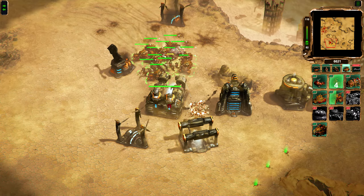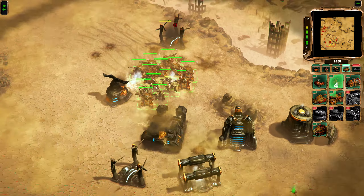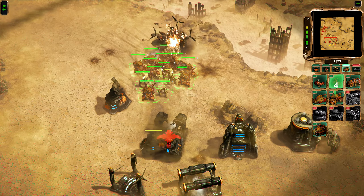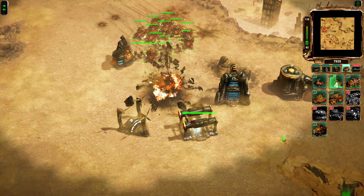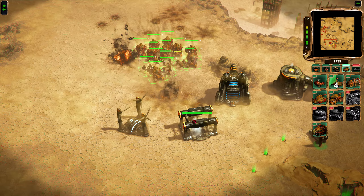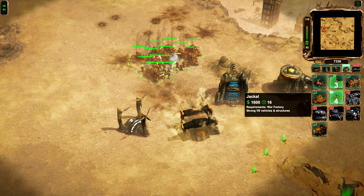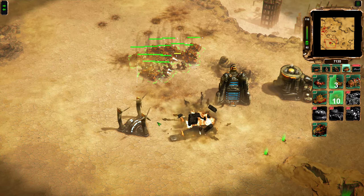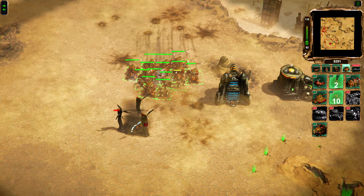Destroy that. Let's blow up their arms factory. Did they actually rebuild that? I thought I just blew that up — I guess they did. Never mind then. Here we go. I really wish they had engineers so I could actually get more of these guys, take over buildings, and combine technologies. That would be pretty neat.